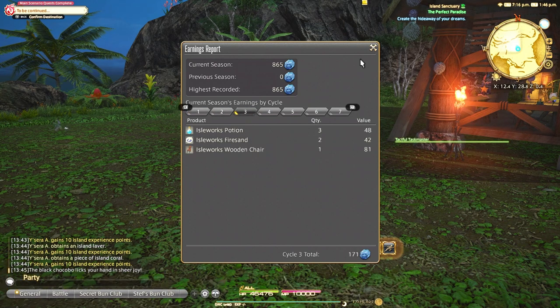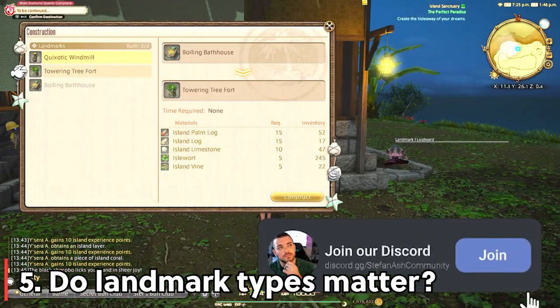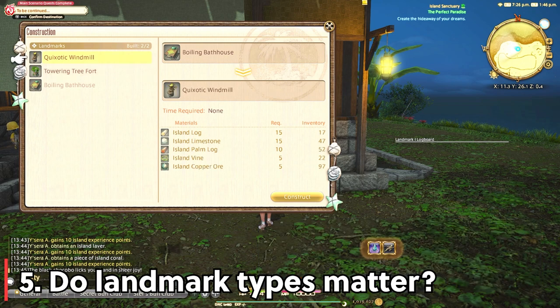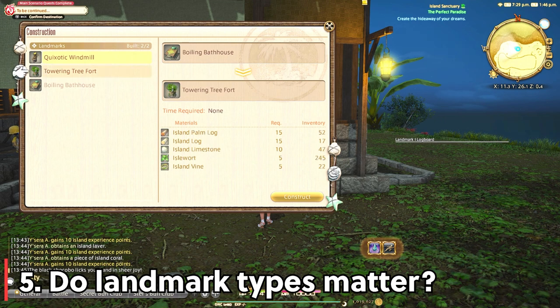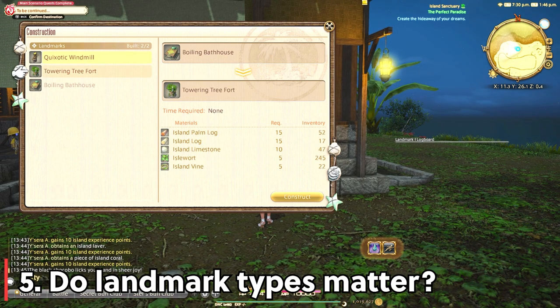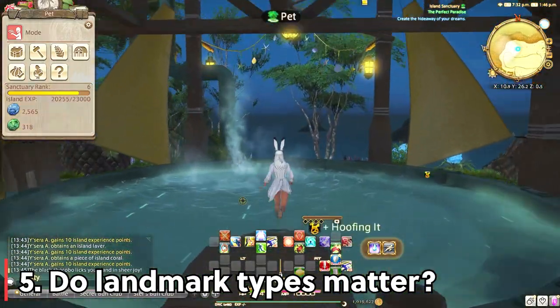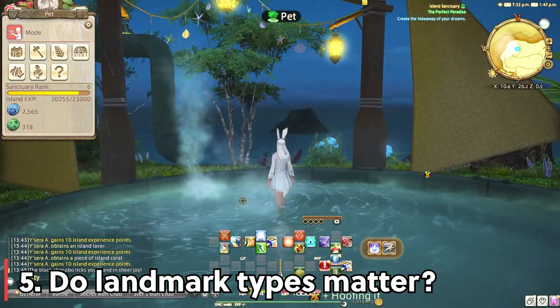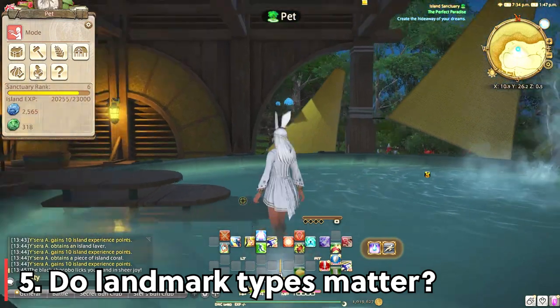Question number 5: does it matter what landmarks I build? No — you'll have access to two, and then a third type like a bathhouse, and each one has the same effect on the workshop, increasing the groove stat. So feel free to customize to your heart's content and make the island of your dreams. A quick tip: you can actually move your landmarks and it happens immediately. So you can go to a location, click move landmark, and it will switch. I really like the ocean view from this point.